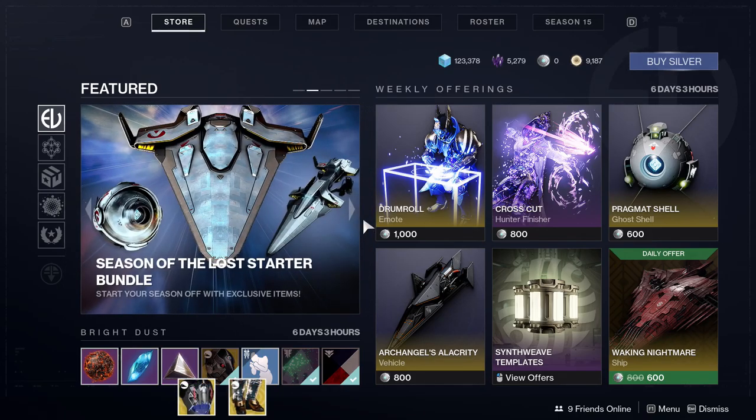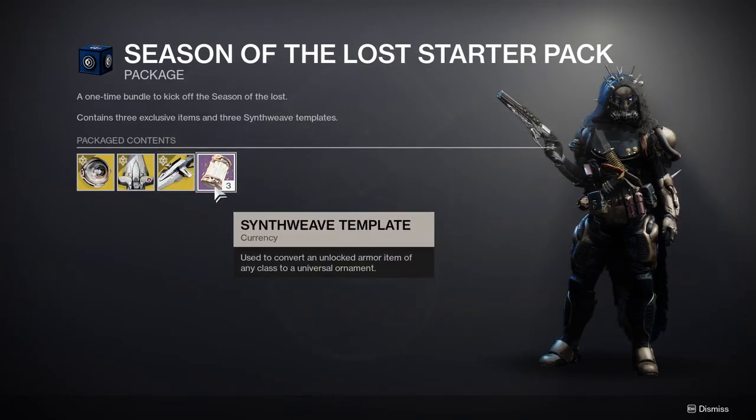That's why I haven't posted anything, but let's get right into it. This is usually the video I post when a new season comes out. So let's look at the seasonal stuff first. The starter pack for 15 dollars - in my opinion it's not worth it. All you get is a ghost, ship, sparrow, and three synth templates. Really sucks, at least they should have given you five.